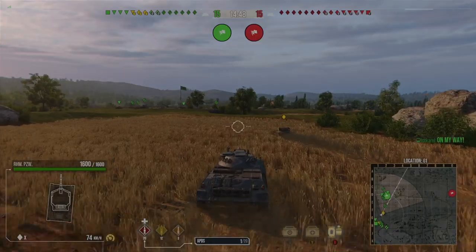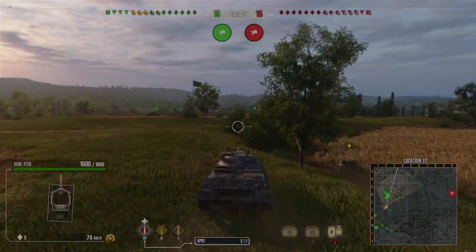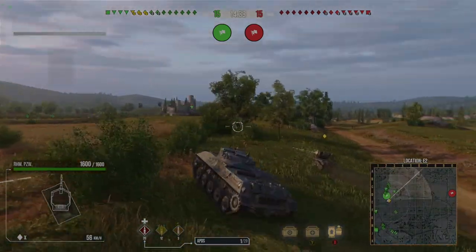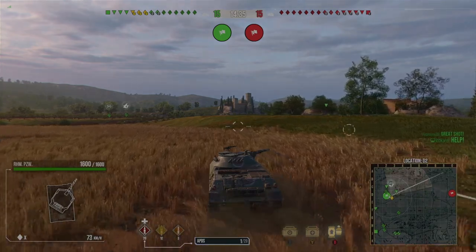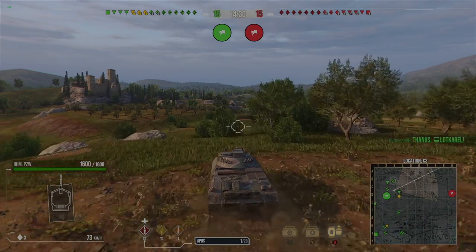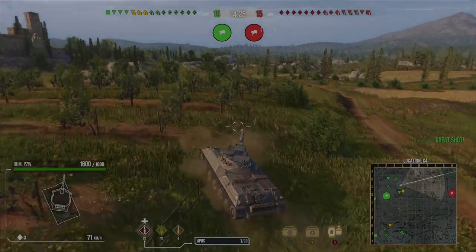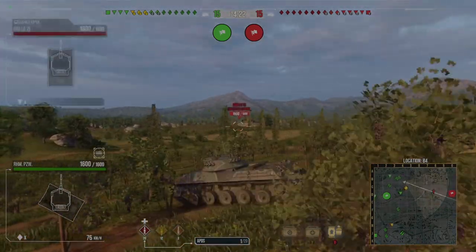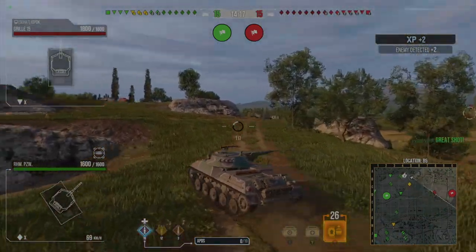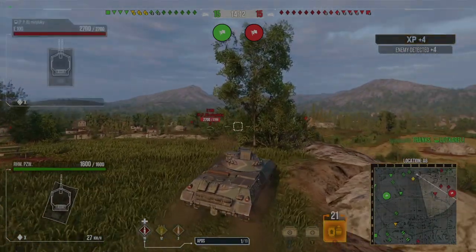The first replay is on Vineyard. We're teamed up with Petty in the Manticore and Swindle in the TD. This is a tank I love because it's got lots of mobility, decent camo, and a fantastic gun. It's got 320 alpha and a really good rate of fire. It also has HEP rounds for the HE — 120 pen HE rounds with 420 alpha. The only real downside is the ammo count.